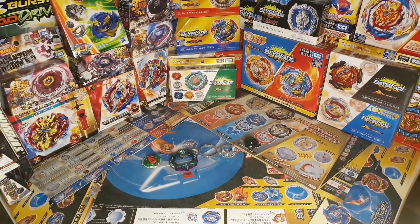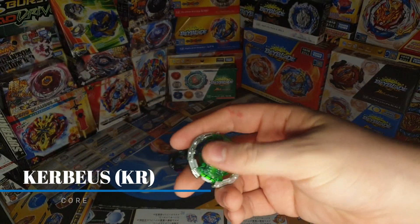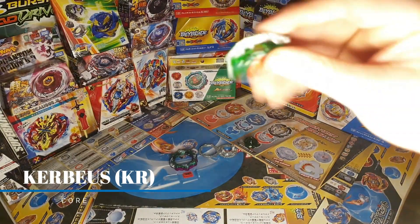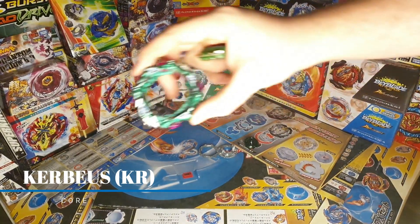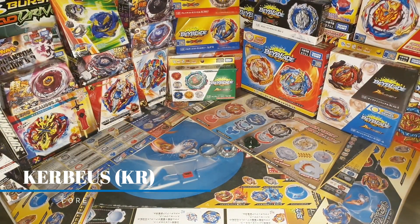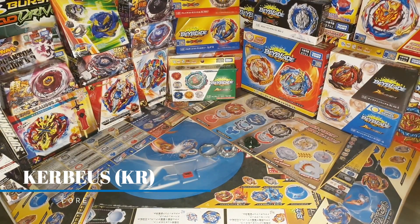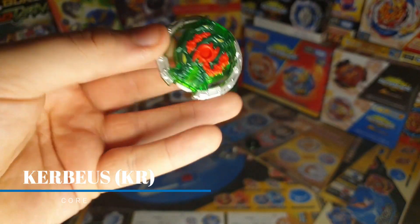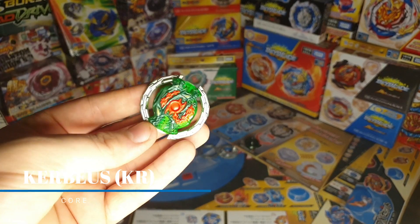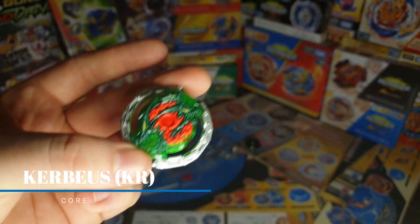All right, so here are the parts fully stickered up. Let's go through the part review. First of all, we have Corbeas — this is pretty much just the Bahamut core but right-spin. It has the three-headed dog designs and rubber contact points. This thing also has really good compatibility with the Chain blade, because it's round, so it doesn't accidentally activate the chain mechanism. It's actually the smallest DB/BU core, made specifically for Chain. It still has really good burst resistance, so being small doesn't hamper it at all.